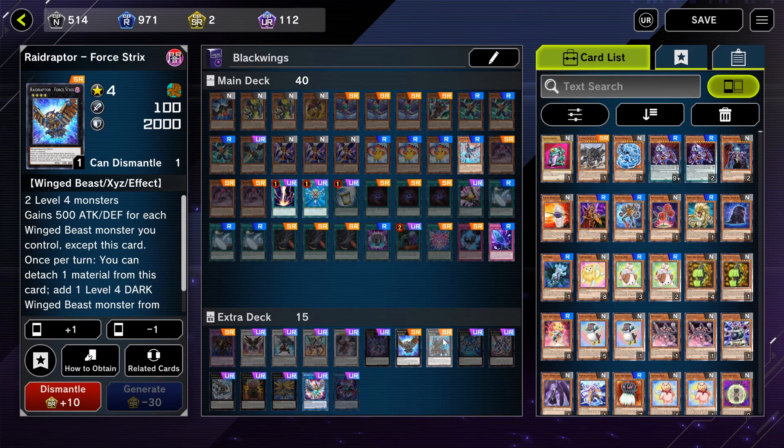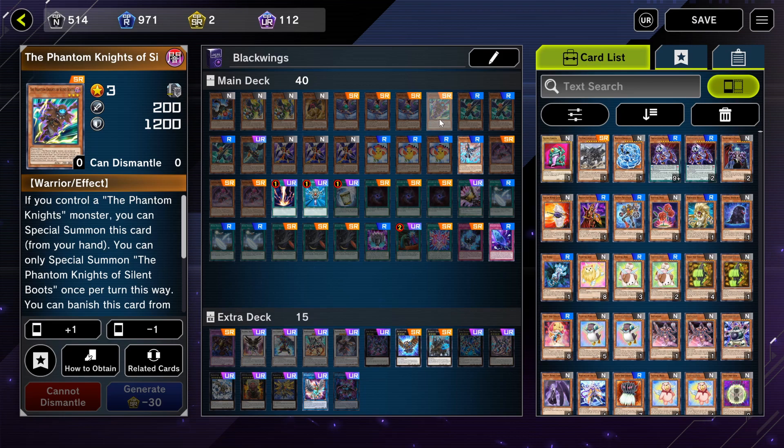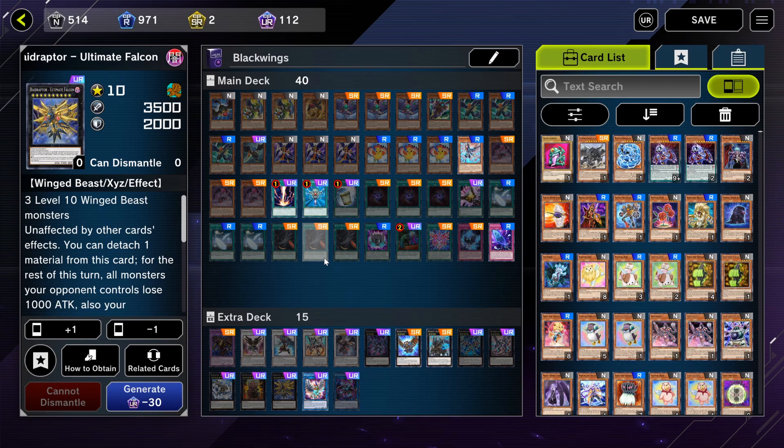Then I link with my other card — usually Oster — plus Wise Strix to get Phantom Knights Rusty Bardish. With Bardish you try to send Boots to the grave, and with Boots you get Fog Blade. With Rusty Bardish you get the other trap, but if you have a Rank-Up card, depending on the number of dark monsters in the grave you banish them and you can get Ultimate Falcon, which just ignores effects.